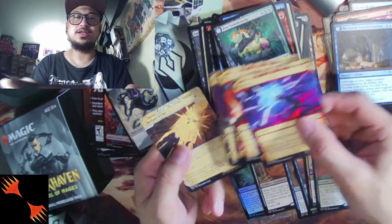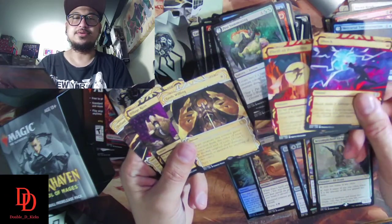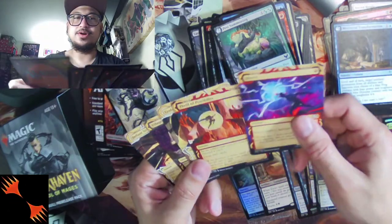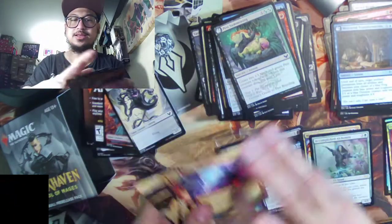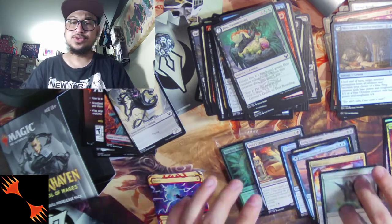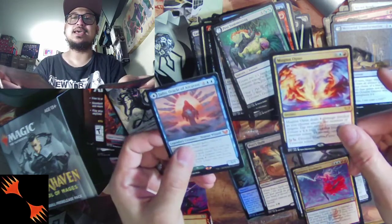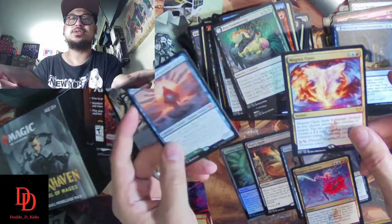Quick recap of the archive cards: God's Willing — rare archive — and Defiant Strike, which is uncommon. Two mythics overall: Jadzi, Oracle of Arcavios and Magma Opus. That's it for the Silverquill kit!